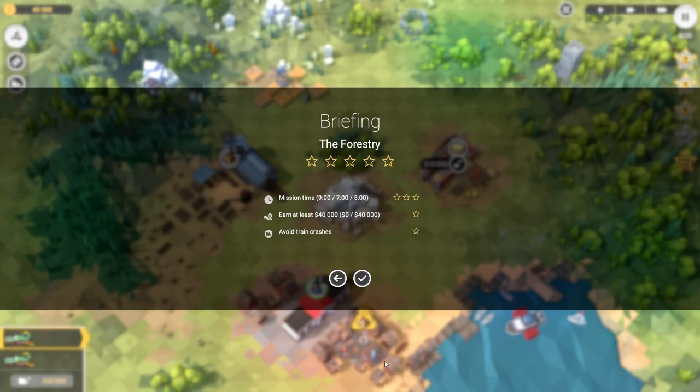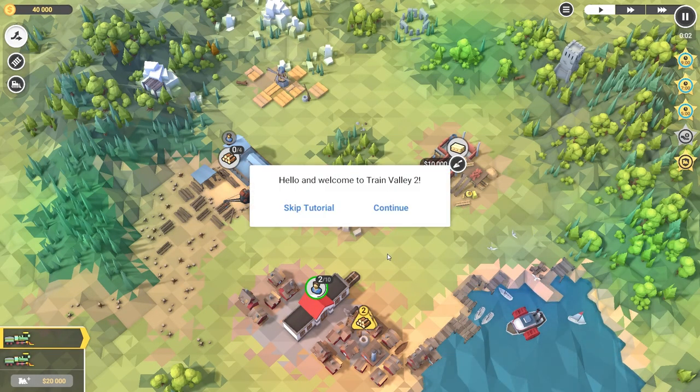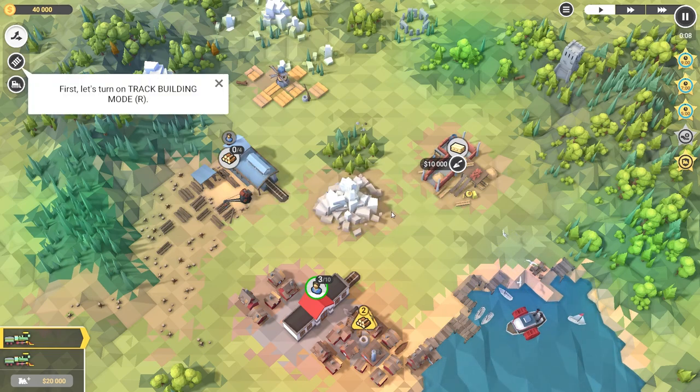Going into this completely blind, no idea how we play this. It's a train game - we're making train tracks, it looks like a puzzle thing. To get maximum storage we need to do it in under five minutes, earn at least 40,000, and avoid train crashes. Let's try this - welcome to Train Valley 2.